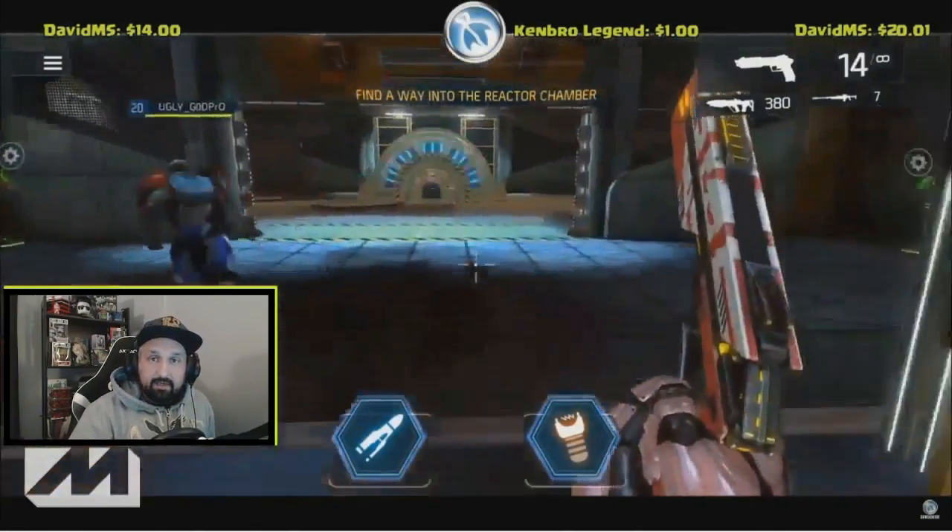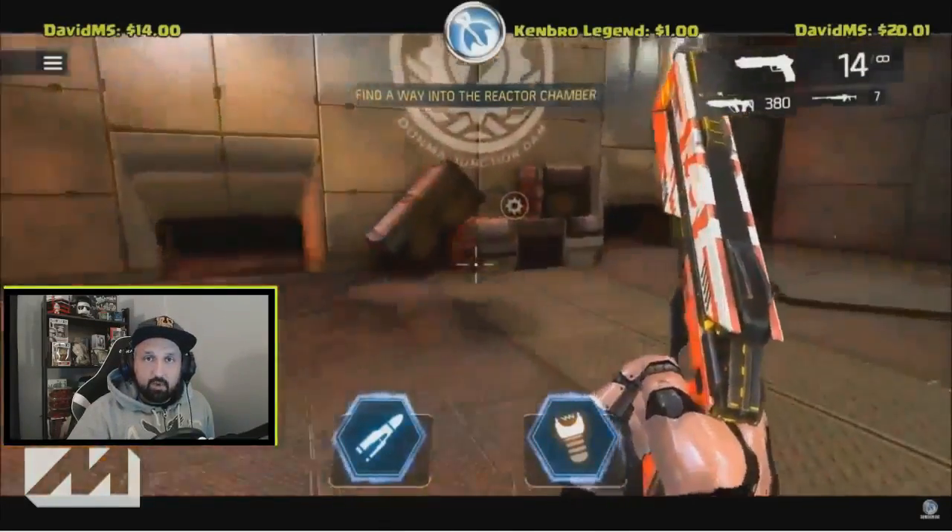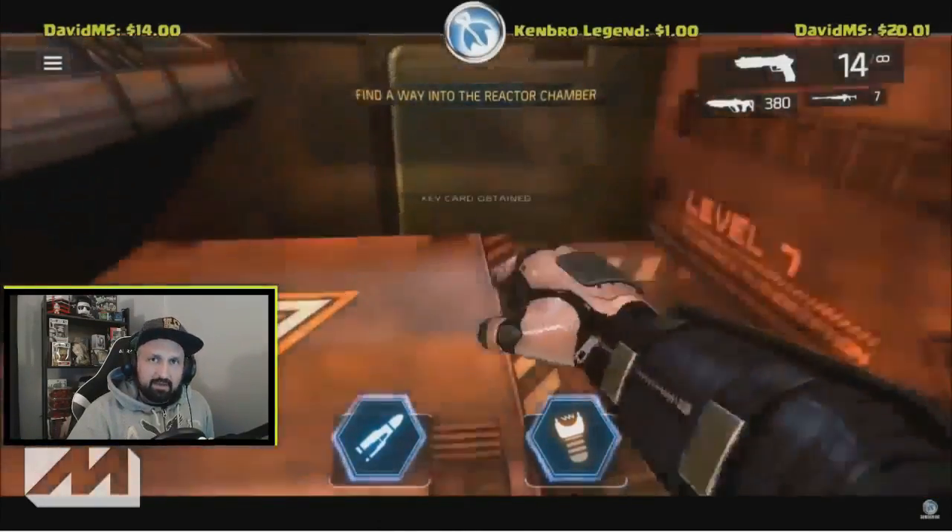Right after you go down the elevator, in the room where you can hide by the console, the key card can spawn on these boxes at the other end of the room.